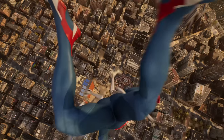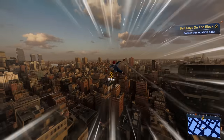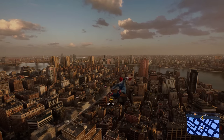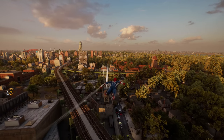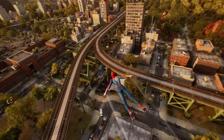But it's just a taste. You're quickly given access to the web wings, as they're called, which completely changed the pace of traversal in a positive way. While swinging remains Spider-Man's primary means of transport, you can now tap the triangle button to spread your wings and glide across the city. Flying across the map while trying to maintain altitude even creates a similar feeling to linking together manual combos in Tony Hawk's Pro Skater.